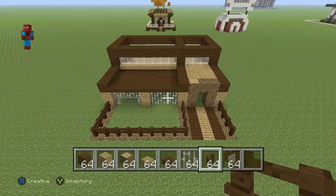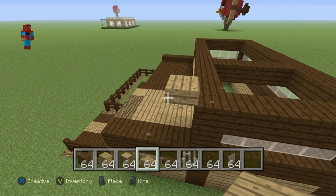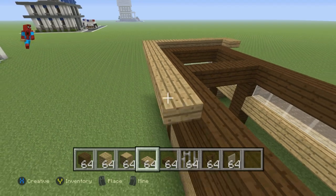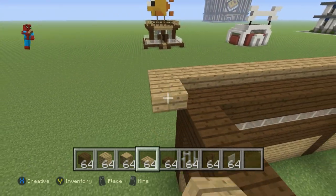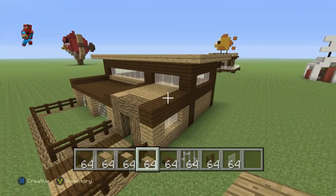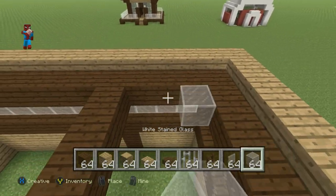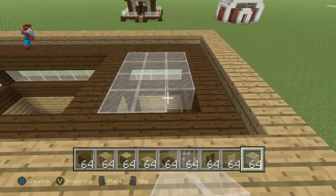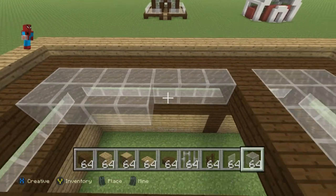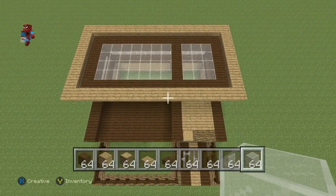Coming to the very top of the Rabbit Hutch, we want to do a layer of Oakwood Slabs that is one row higher than the roof and one row outwards from the roof, going all the way around the top of the outside of the roof to form that sort of shape. Then take out your White Stained Glass - you'll need the block for this because unfortunately glass pane can't be applied the same way slabs can. Fill in the roof with your glass block.